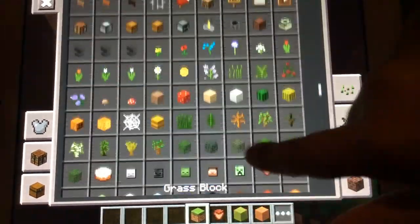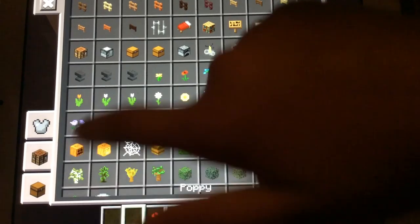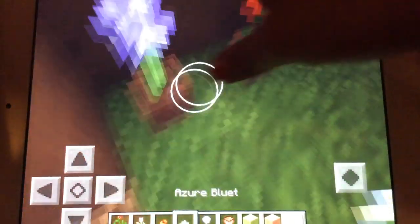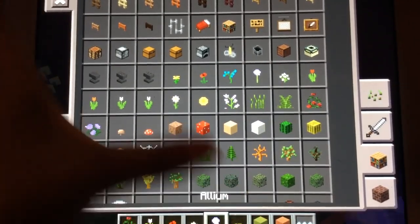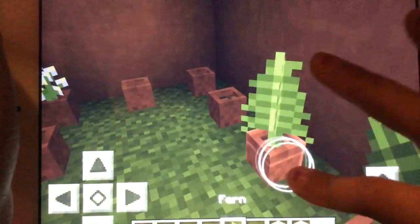Get a flower pot and then after that you can get any kind of flower that you'd like, and you just place your flower pot and place your flower in there. Then just place them around with random flowers in them — just gather flowers and you're basically showing them off to people. And then do the other side and all around. Oh, that looks so cute!